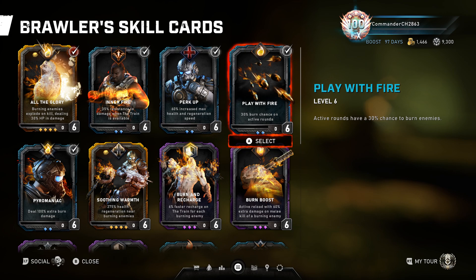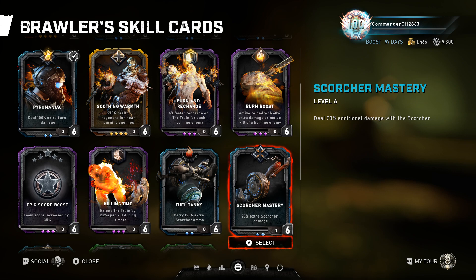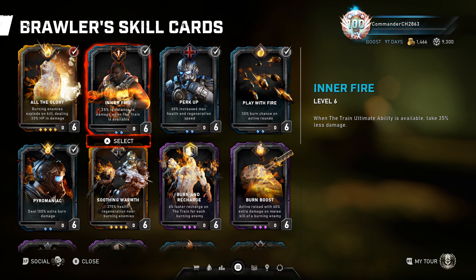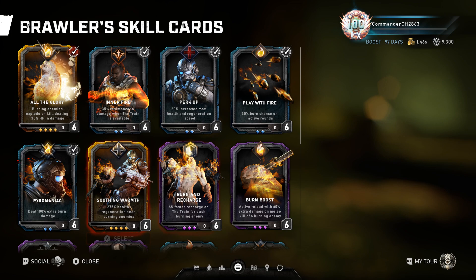I've tested the Scorcher build numerous times and I'm not happy with it. The main issue is you'd need to swap out Inner Fire for Scorcher Mastery. While it may be somewhat efficient against bosses, you're usually being cross-fired by other enemies, dying, the boss smashes you, or you're burning yourself to the ground. The only way to counter self-burning is Soothing Warmth, but I've tried it and you still have to be so close that you keep burning yourself. In my opinion the Scorcher build is not useful.